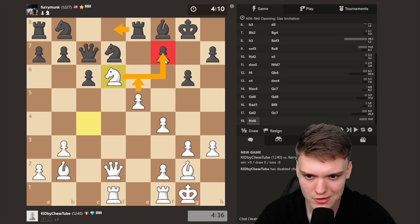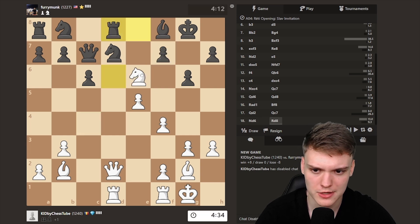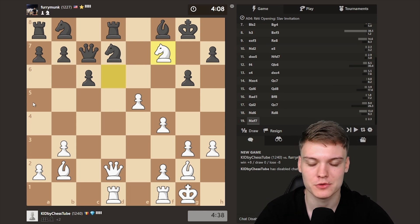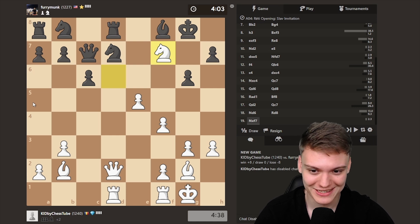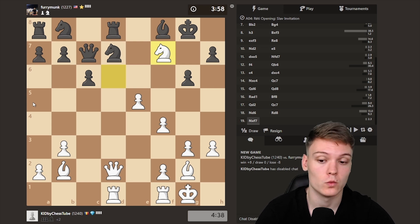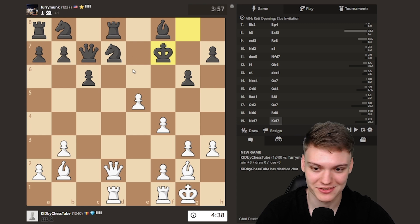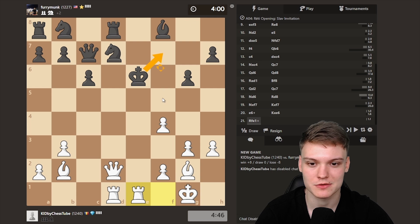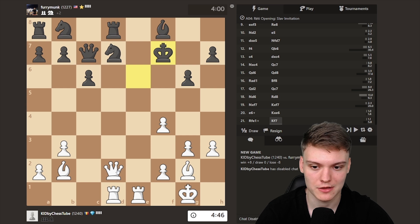King takes, we go E6. King takes E6. Is there F5? Okay guys, I don't know — this has to be done, has to work. I have no idea how we're gonna pull this one off. But we've got a sack, that's for sure. I'm not sure if we can get the mate or not, but this should be mating. E6 — king has to take. Rook E1, King F7 forced.